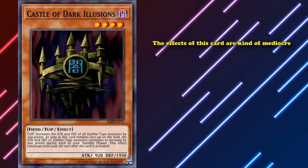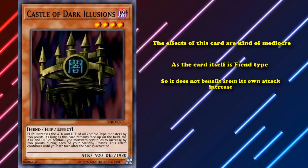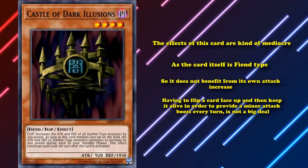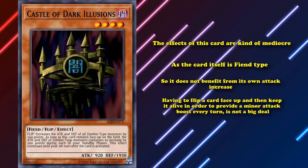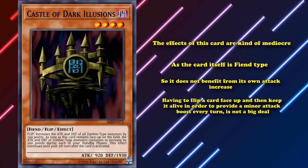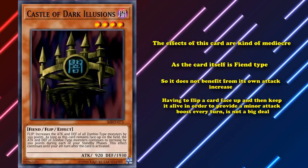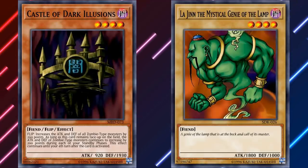The effects of the card are kind of mediocre, as the card itself is fiend type so it doesn't benefit from its own attack increase. Having to flip a face-up monster and then keep it alive to provide a minor attack boost every turn is not a big deal. However, it does have a decently high defense at 1930, just high enough to be kind of a wall to a lot of level 4 and lower monsters, so there's a chance it could be used as a high defense monster in a low power level version of the game.